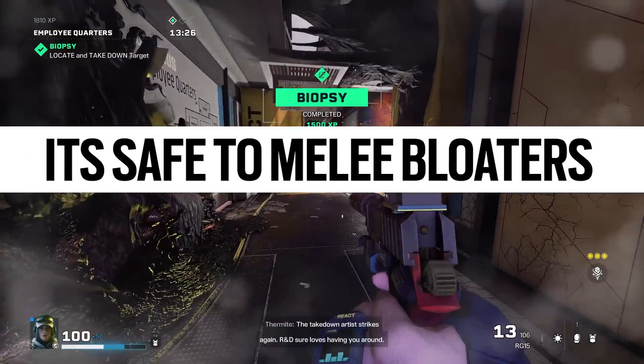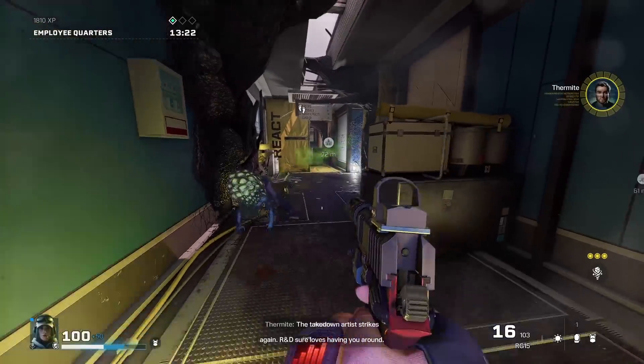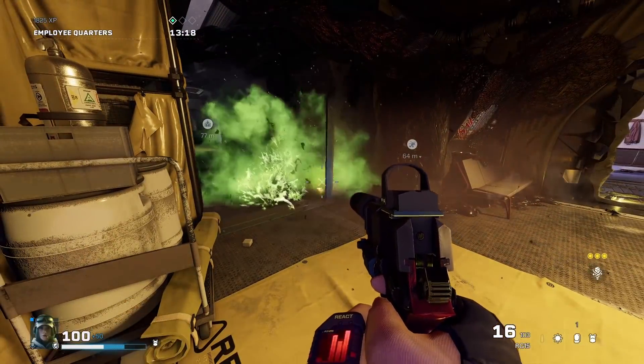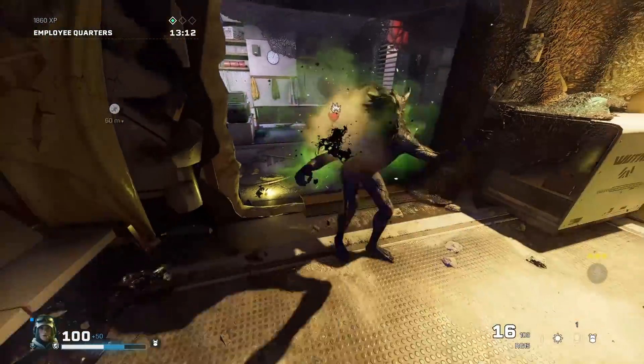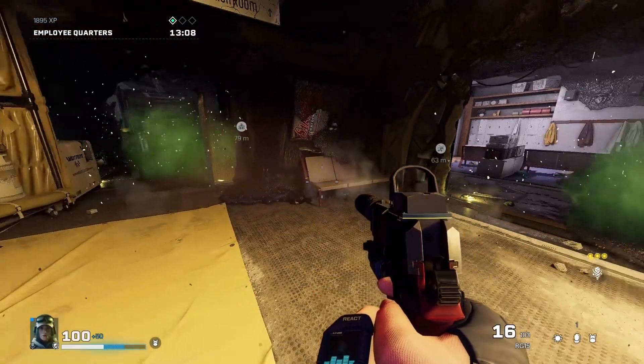Now, something that's not apparent right away is that you can melee bloaters safely. When you actually melee them, you will push them away and they'll go into a detonation sequence. It's basically the safest way to deal with them, because if you shoot them at point blank you'll get hurt. But if you give them a melee attack, they'll actually get pushed back and then detonate, making it a lot safer. So certainly confirmed — melee the bloaters.